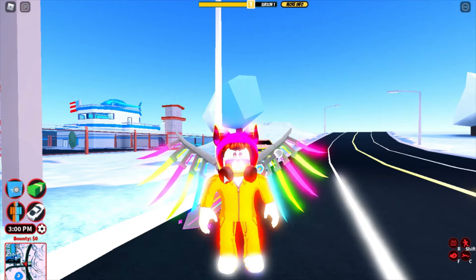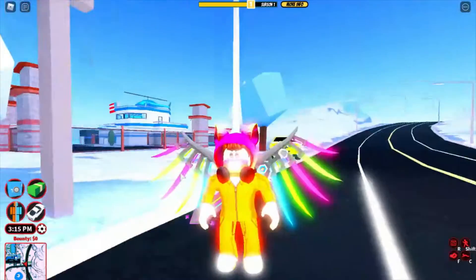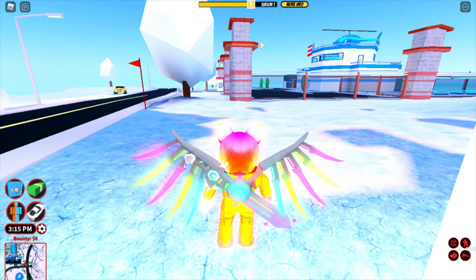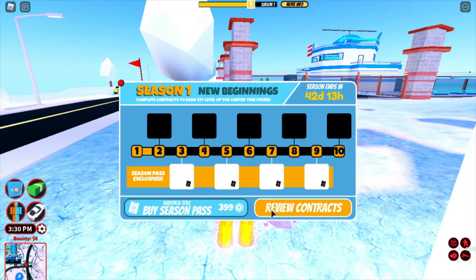So as you can see right now, first of all, you might notice things look a little different. You can see the map has literally turned to snow, which I mentioned in the previous stream. We also have a season pass, which has returned to Jailbreak. We got Season One here - it's going to be like a Chapter Two, Season One kind of thing. We're starting at level one right now.